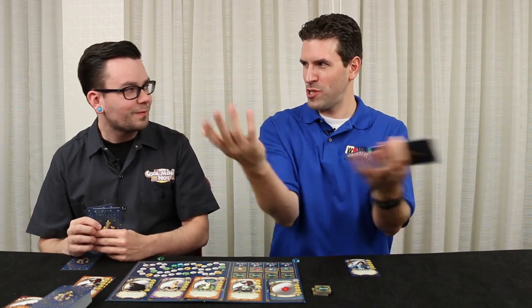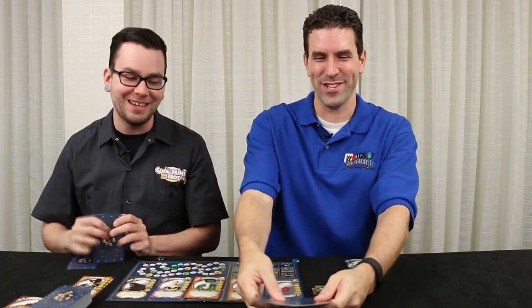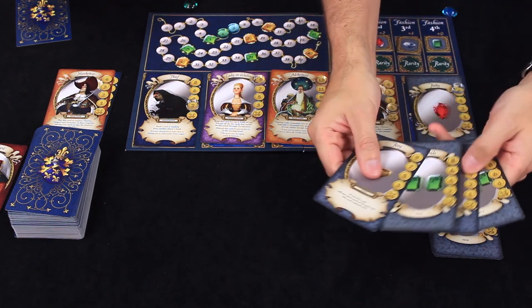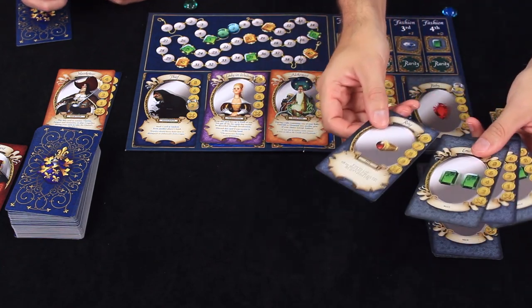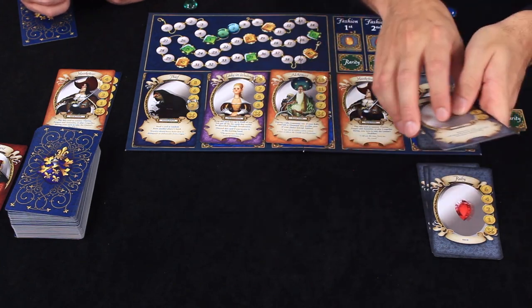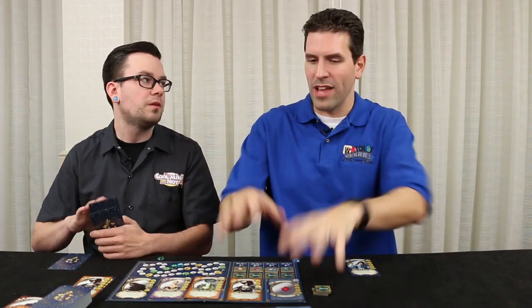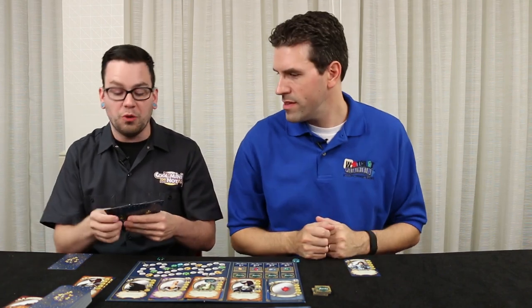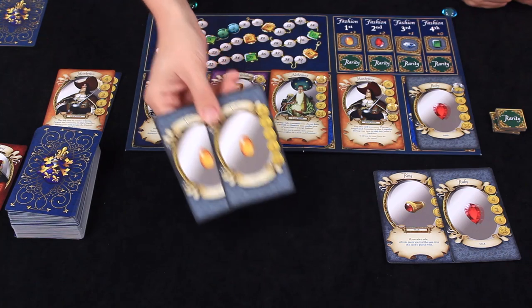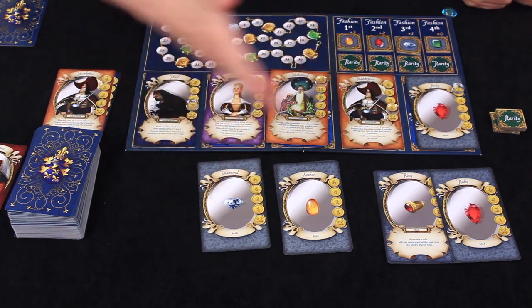We've organized our hands and we're ready to display our jewels. We would all place face down, flip, and reveal simultaneously — you can't look at what someone's done and then adjust your own. I have put down a whole batch of emeralds paired with a ring. I also have a nice collection of rubies. You can pair rings and earrings with your stone collections to give them extra value. What did you play? I have two ambers, then a diamond since it doesn't look like anyone else is playing one, and then I'm also playing an emerald.